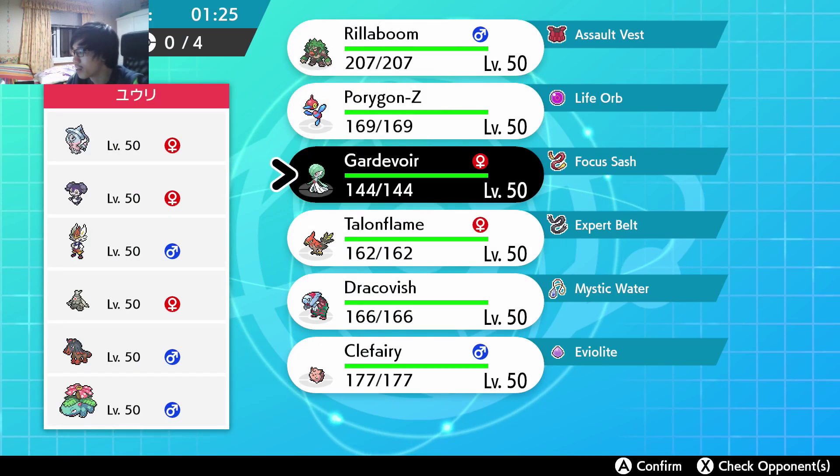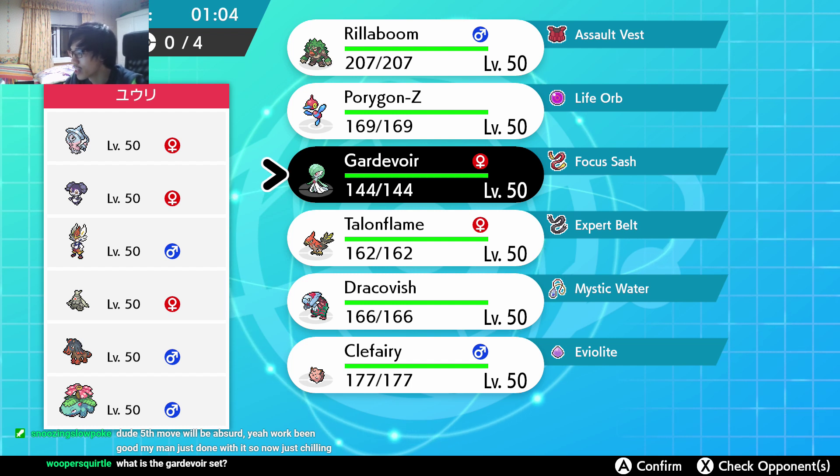Alright, this time I'm gonna play with this Gardevoir. Let's try out this Gardevoir — it's got all the tech for these shenanigans. Fifth mode will be absurd for Dynamax though. What is the Gardevoir set? It's got expanding force, trick room, ally switch, and imprison, so these guys just can't play their game basically.